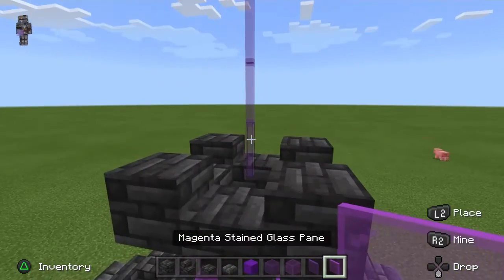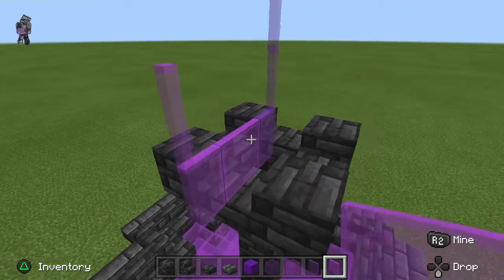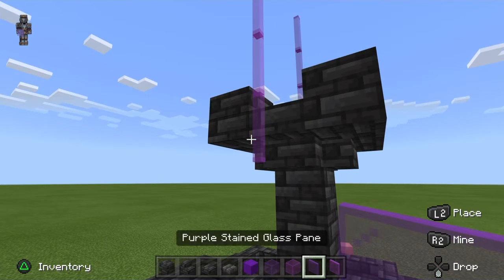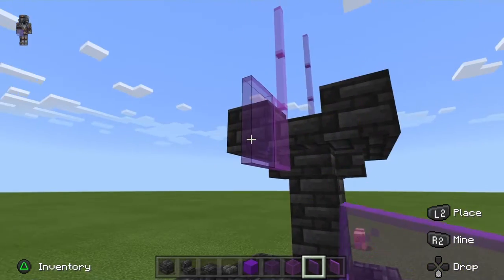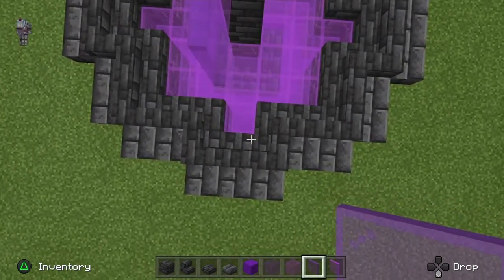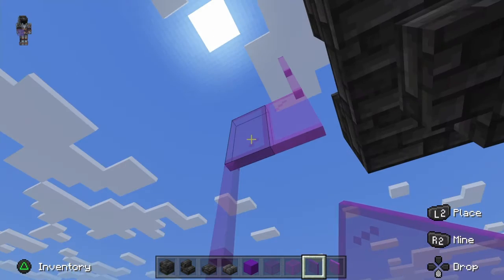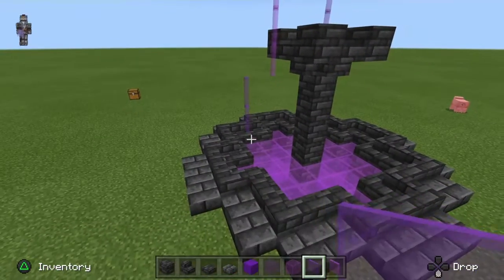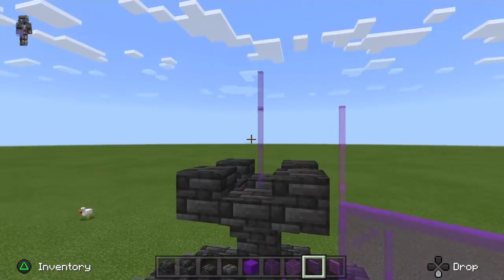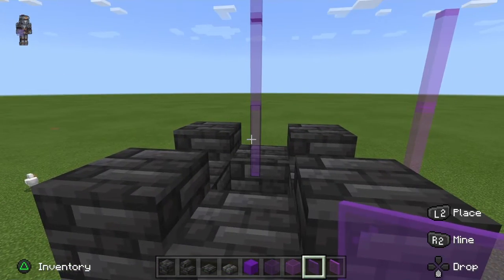Take your purple stained glass and place a few in here, break one so it looks right. Next take your magenta stained glass, place one two there, one here, break this one, go down and place another one. Take your purple stained glass again, line it up and break that one. Then come down, place another two, and break your purple stained glass so they disconnect from each other — you'll have just these floating panes around your fountain. You can mix and match them as you want.